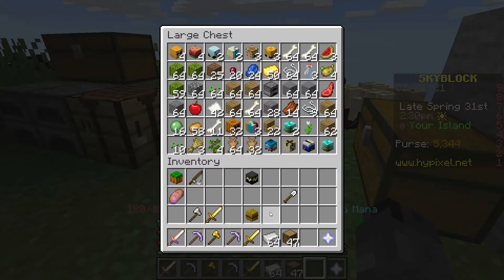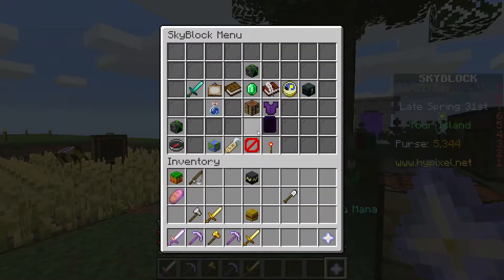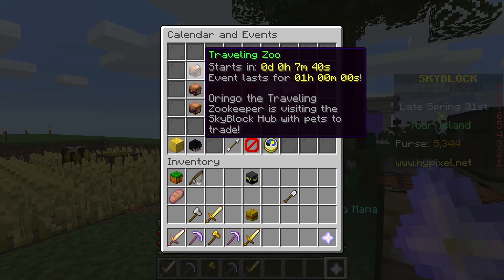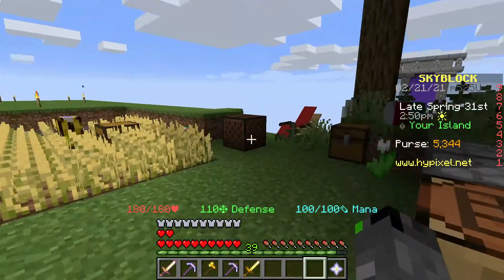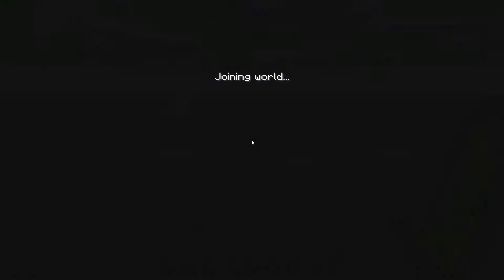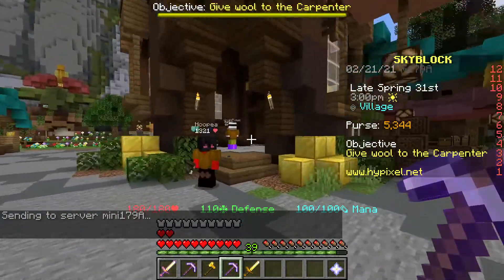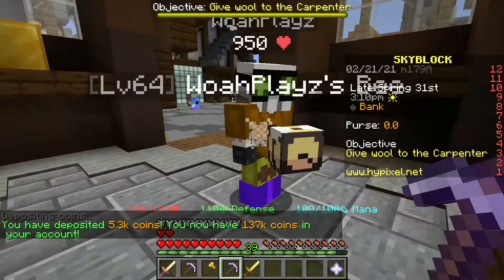There's a really cool event happening — I found a calendar in the menu and in about seven minutes the Traveling Zoo is coming, so I want to check that out. But before that, I want to go mining for redstone so I can make my sorting system and unlock the redstone minion. First let me deposit my coins so I don't lose them if I die.